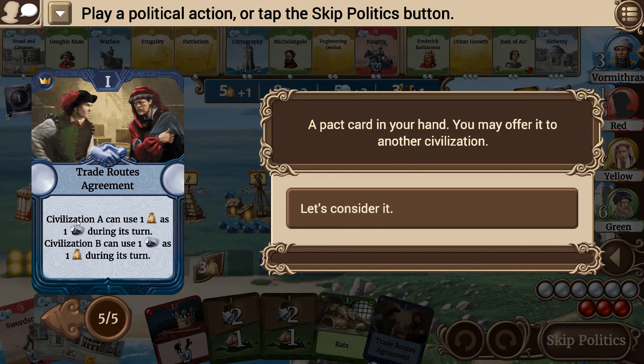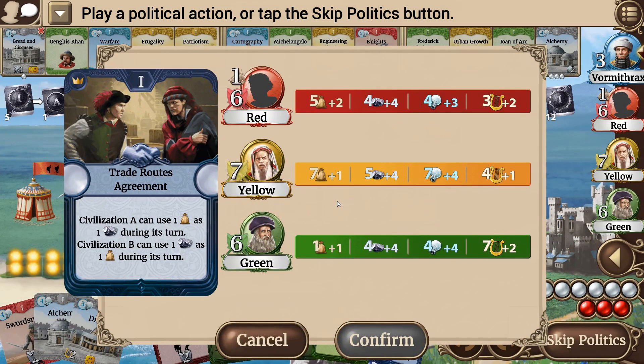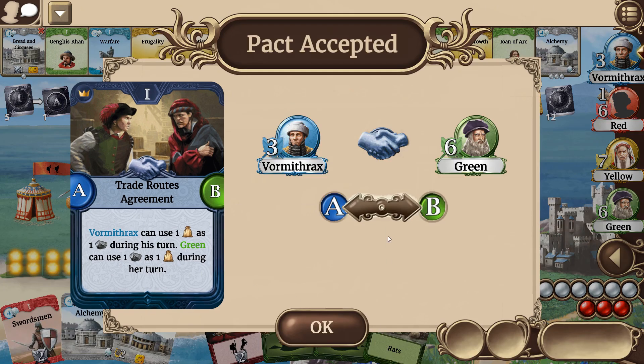Do we want to try to set up a trade route? Civ A can use one food as resource, and B can use one resource as food. Let's consider it. That guy is going to need to use resource as food. I'd like to use food as resource, so we're going to pick Green. Vormithrath can use food as resource — that's the one I want. He accepted — figured he would.